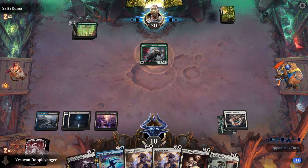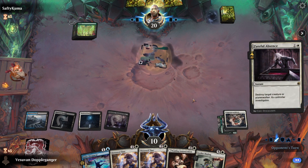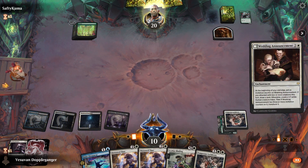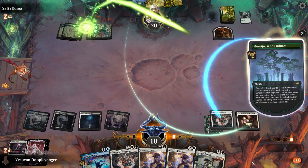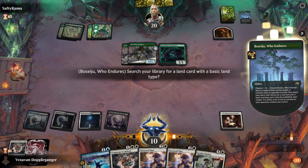Let's get ready to counter when there are spells. We'll go ahead and use Faithful Absence on that. I think we go ahead and play Wedding Announcements now, and then we have some removal for whatever else they play. We do actually want more lands, so we will play one of the Raffine's Towers.